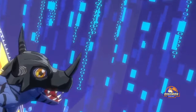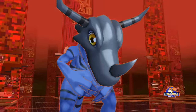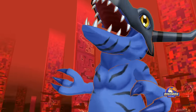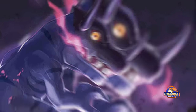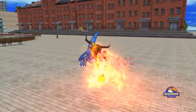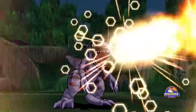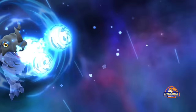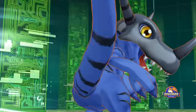Greymon Blue is a virus species Greymon with a bluish black body. He became more ferocious and can be called a Wild Greymon, but he is never a lone wolf and is smart enough to be a team player with his comrades. He belongs to the Dragon's Roar and Nature Spirits fields. His special attack is Mega Flame, an ultra high temperature flame that shoots out from his mouth. Other attacks include Bitfire, Great Horn, and Tail Whip.